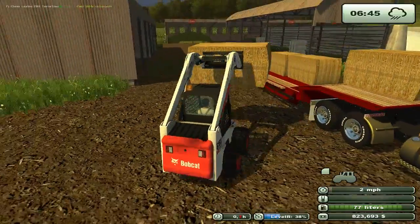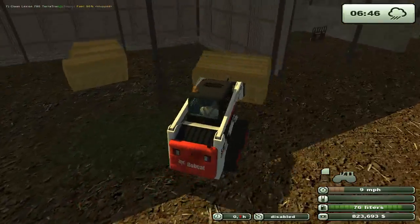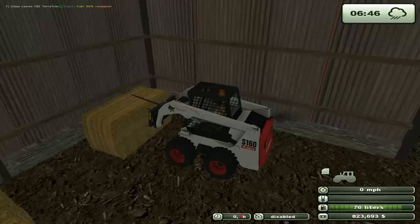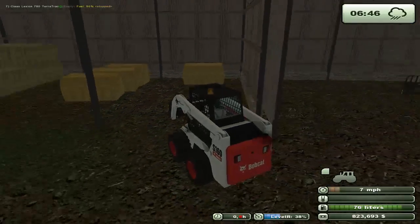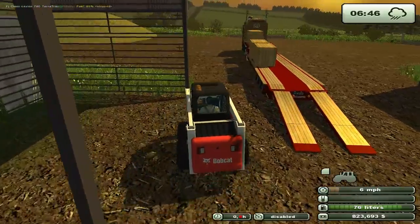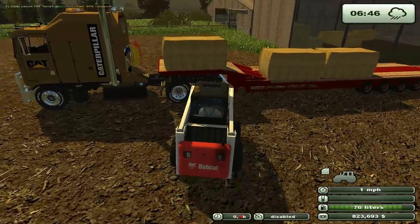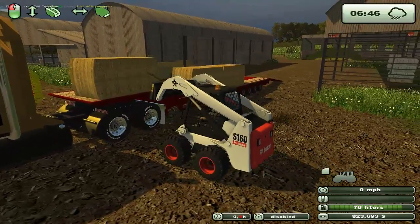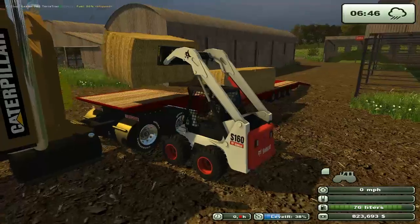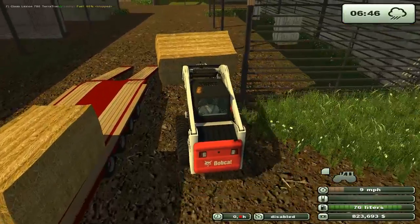Yeah, this is working really well. The unloading is a bear because it takes forever, but still. This might be where it would be good to have the front end loader over here to unload the bales — it can just push them right off — and leave the stacking for the little bobcat. But I'm not going to get that all the way over there.